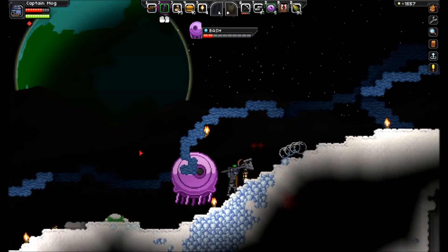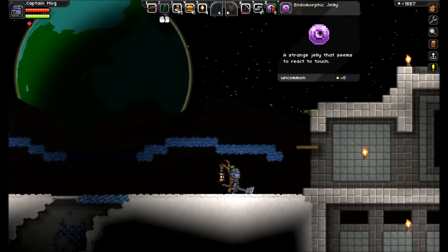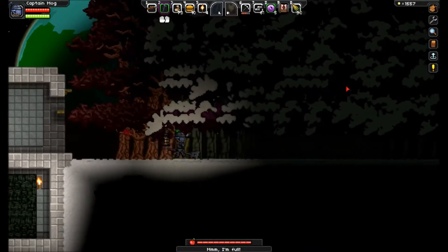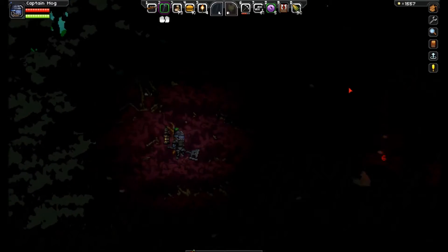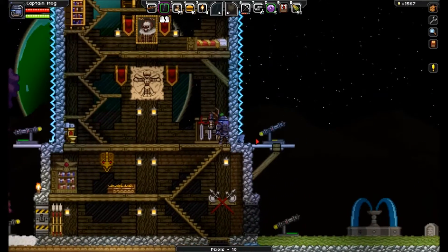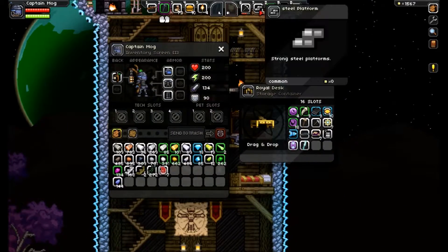With this weapon it takes about a whole block down of his health each hit, so something to keep in mind for damage. There you go — you get your endomorphic jelly, used to create whatever it's used to create. I don't even remember at this point — is it the robot crafting facility, one of the other tables, the wiring station? I don't think that unlocks a tier. Is it really just a map upgrade again? Let me put away my endomorphic jelly.